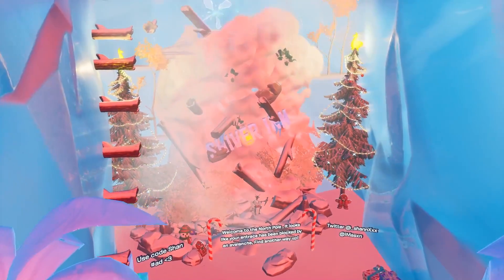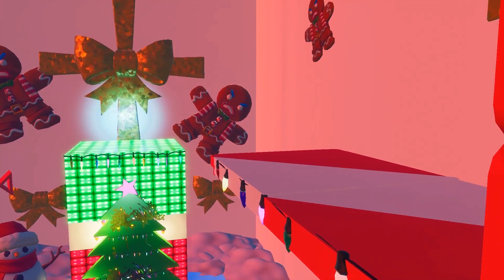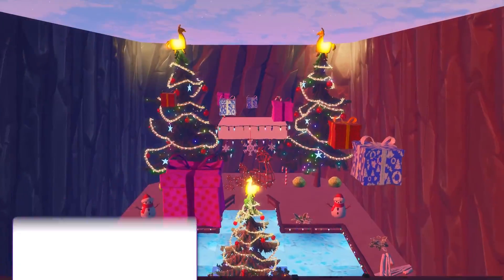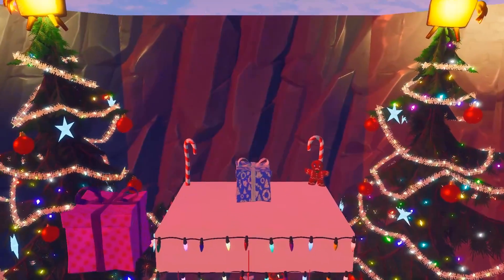In today's video, we are checking out 25 levels of ice and snow - a brand new holiday death run for you to enjoy, and with many fails and mistakes, I think you will definitely enjoy this one. Don't forget that G Fuel is currently 30% off with my code, top link in the description. And with all that out of the way, enjoy the video.